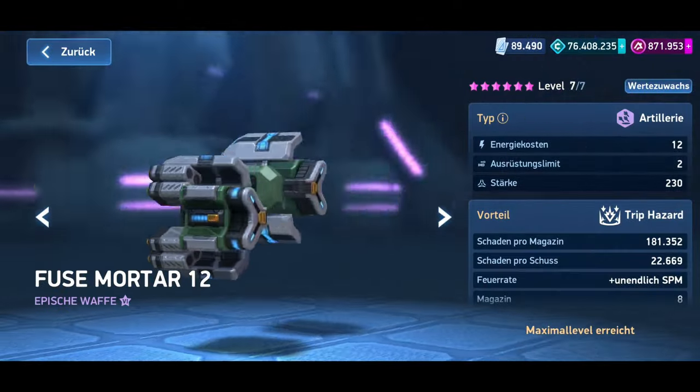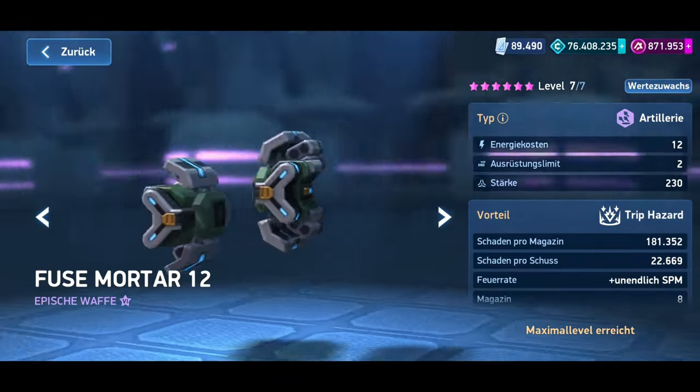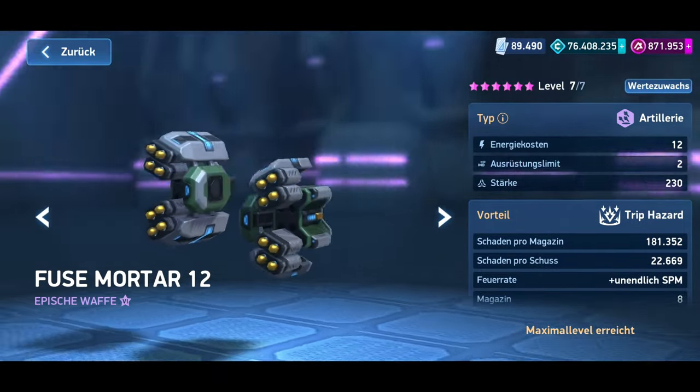The Fuse Mortar is an artillery weapon that basically functions the same way as the regular mortar. Besides some differences in handling compared to the regular mortar, the stats also differ significantly.